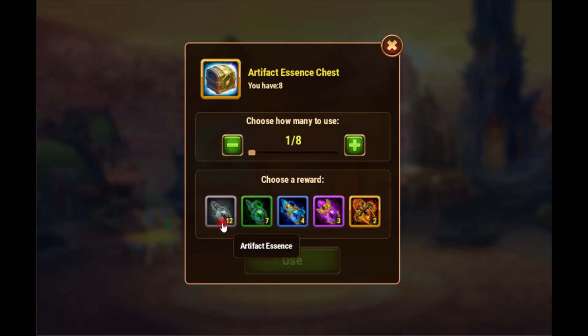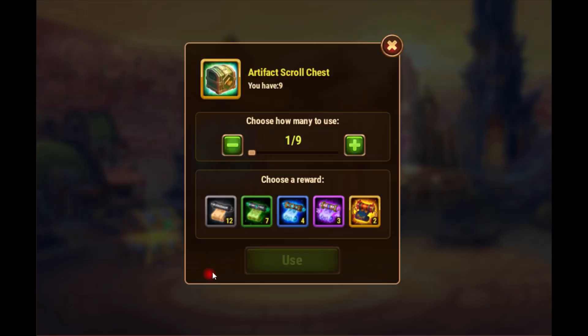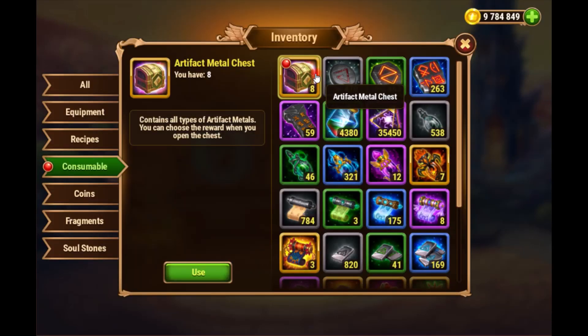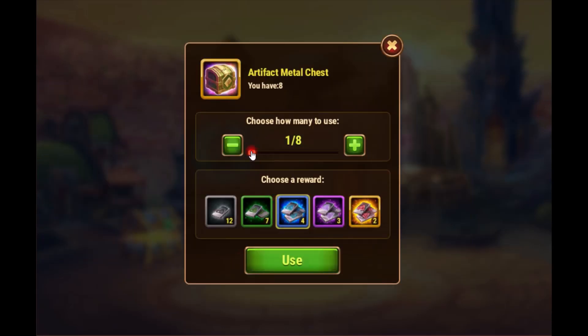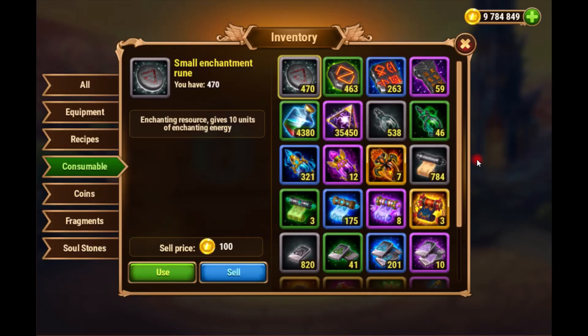This is interesting — you can choose either to get 12, 7, 4, 3, or 2 of the artifact scrolls. Really, really interesting. I'm going to go with blue because I think I'm at blue right now, so I'll do this one and the same for the others. And I guess that's kind of it — that was the event.